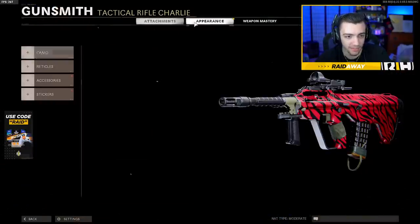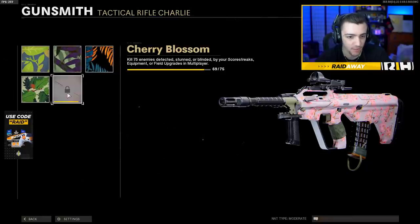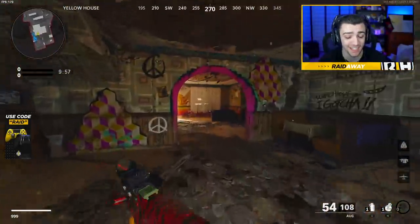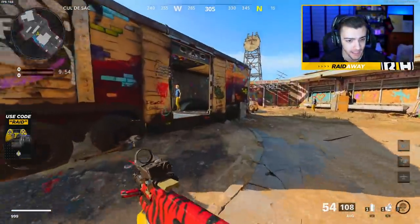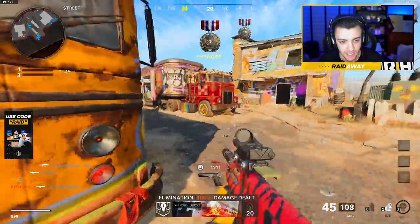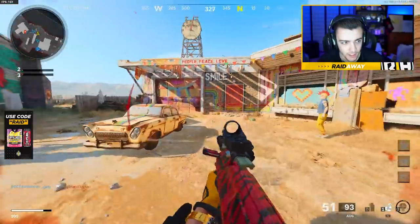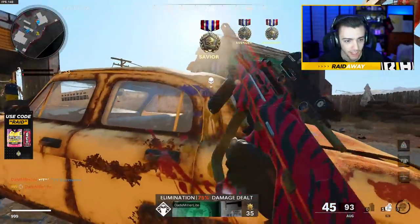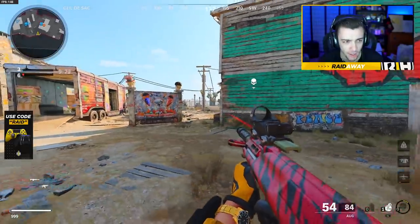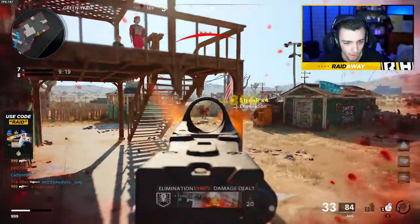The only thing we need now is the Flora camo for Cherry Blossom — we have 69 out of 75. We can probably unlock it next game. We just need to go crazy with a UAV up. I should put on stuns but I hate stuns. We need to get kills while people are blinded by our stuns or detected by our field upgrade. The plan is to get a HARP and just go crazy.